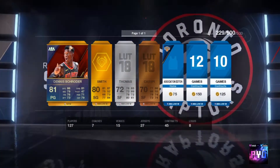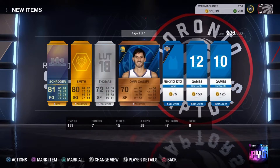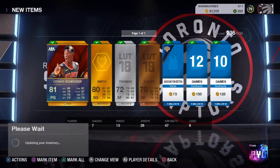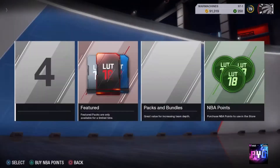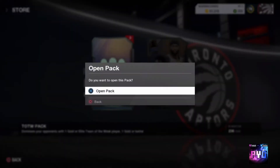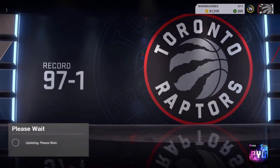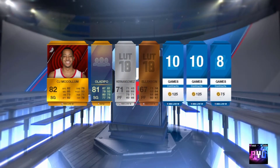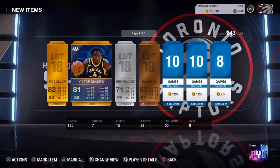We got a Dana Schroeder and a JR Smith — that's nice, pretty good, nice little start right there. Hopefully we can pull a legend — probably won't, but we're just praying out here. Come on! At least we got ourselves a Team of the Week comic at around 16. Oladipo! I did want this card because I love Oladipo in this game.